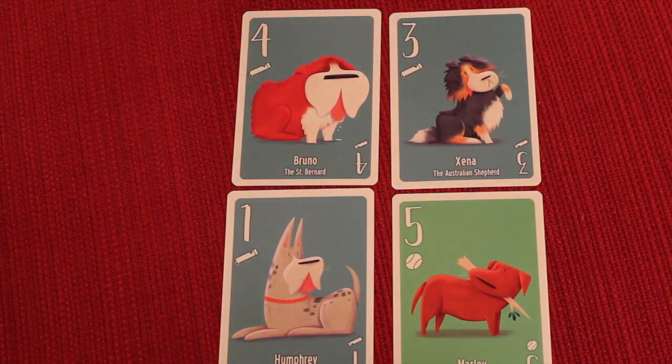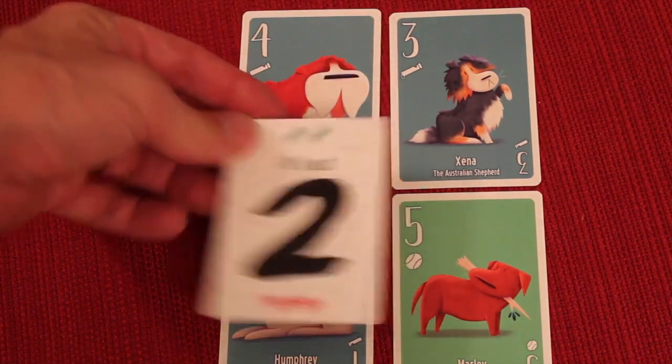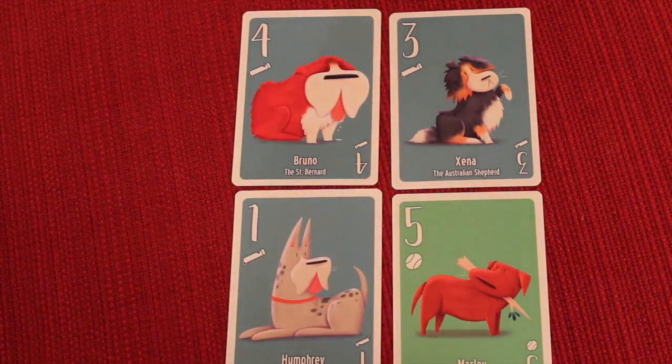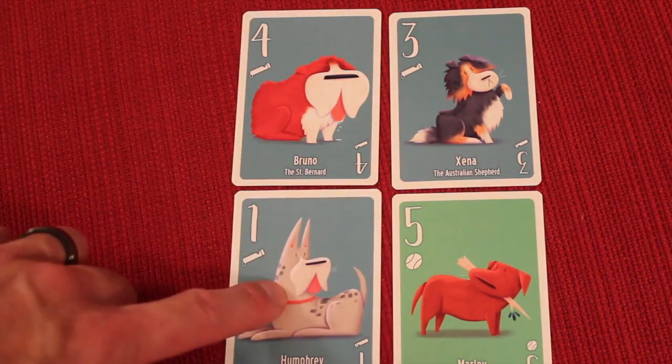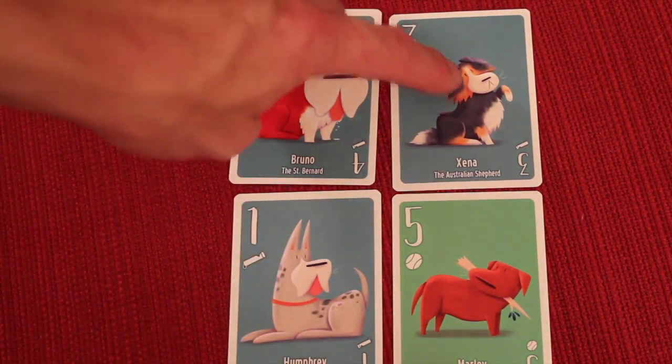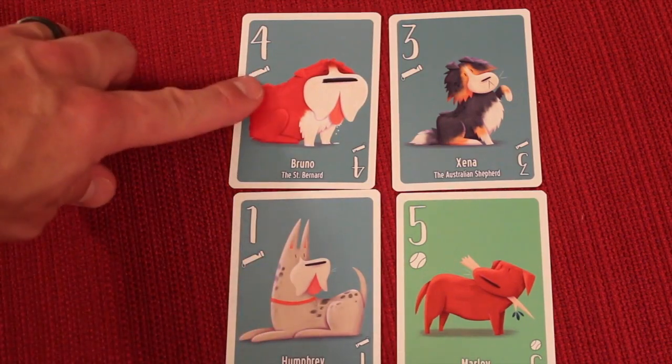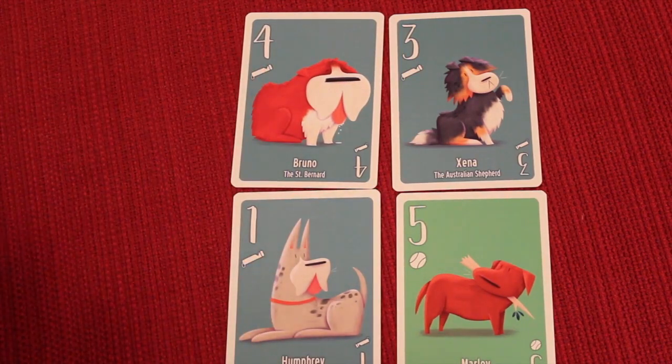After bidding, we go to the showdown phase. Whoever took the highest bid card leads the first trick. If two people took the highest bid card, the player who played it last leads. The tricks are then played out normally, with the alpha suit acting as Trump.